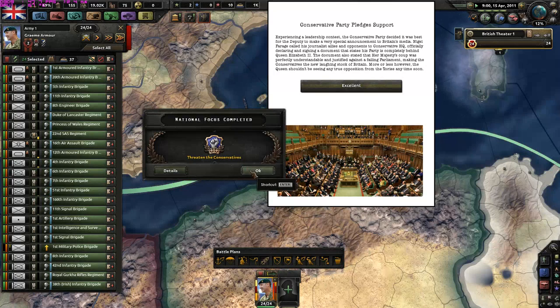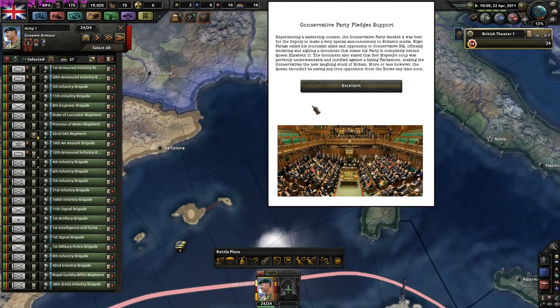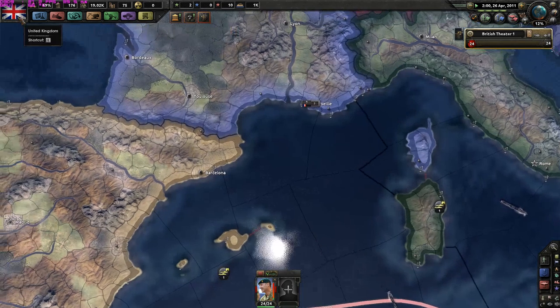The conservative party decided the deputy should make a special announcement. Nigel Farage officially declared and signed a document stating his party is completely behind Queen Elizabeth II. The document also stated Her Majesty's coup was perfectly understandable and justified against the fighting parliament, making the conservatives the new loyalists of Britain. Let's get to the Far-right Alliance - unlike the rebellious establishment parties, the far-right are more willing to accept our glorious order.